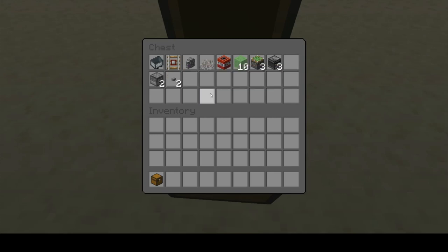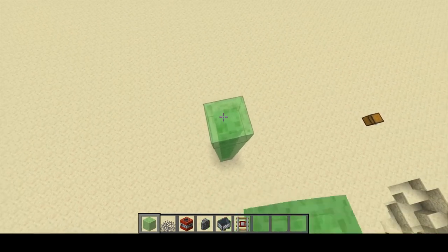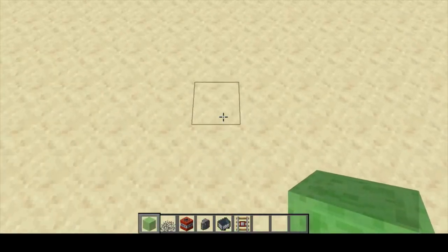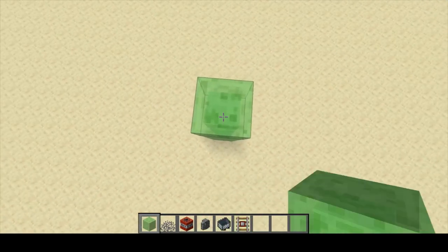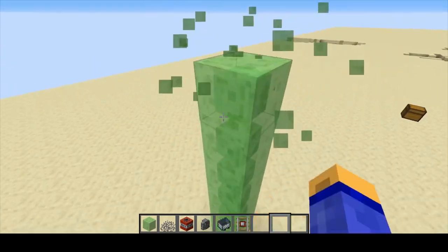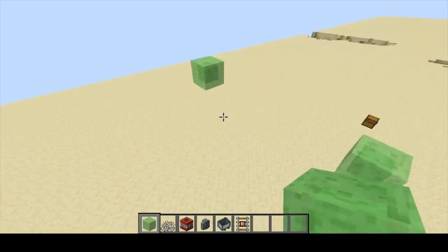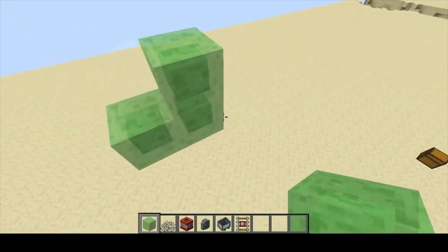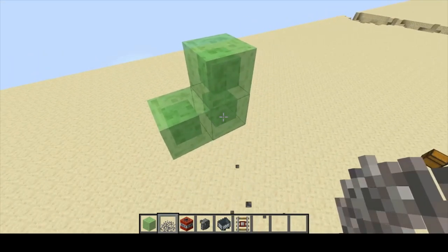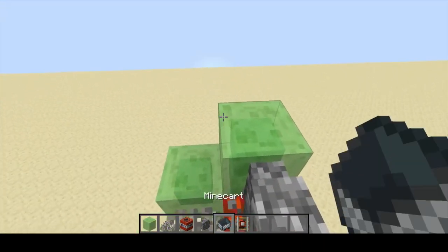So let's get started on the build. First of all, we're gonna want to go pretty high in the air so this machine doesn't blow itself up. Let's move a bit further forward, and then just destroy the pillar blocks below. That one slime block — you're gonna want to make it an L shape. You'll want to place in your dead coral fan first, then your cobblestone wall, and then your TNT.